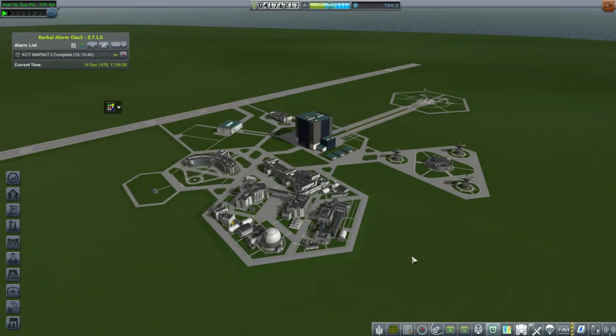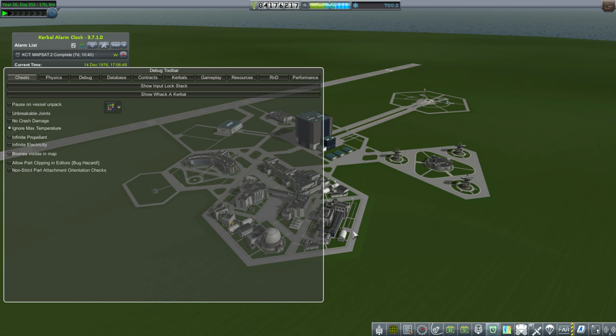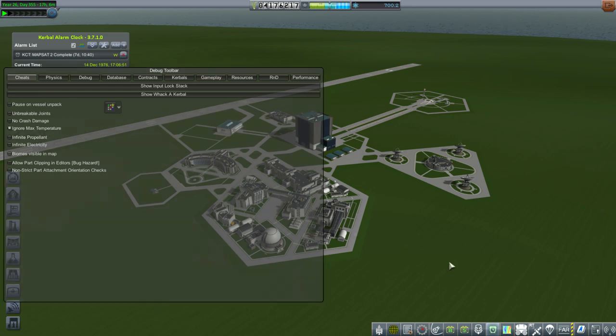Hello everyone and welcome back to my Realism Overhaul series in Kerbal Space Program 1.1.3. In this episode, I restored the save and we're going to try our Titan Shot mission again after people suggested it in the comments when a previous mission was lost due to explosion. We're going to activate the Ignore Max Temperature option for now and then turn to the mission.